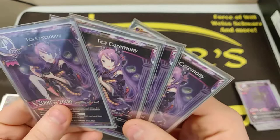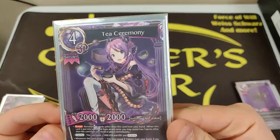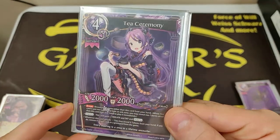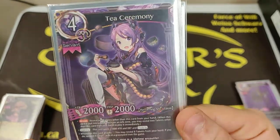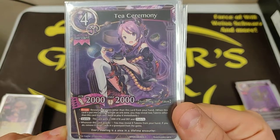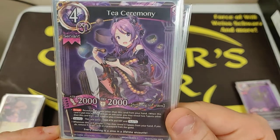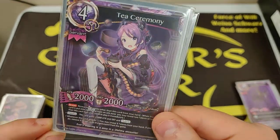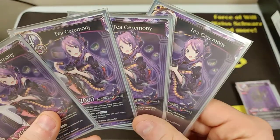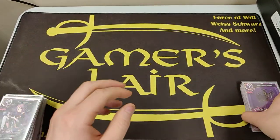Tea Ceremony is a four-of. Most of the creature cards in the deck are four-ofs. The biggest reason Tea Ceremony is a four-of is because it's a break — we don't have a whole lot of those, and it's really important to have breaks so you don't get bodied by aggro. But also because it actually gets rid of creatures in the grave: you reveal X amount of talents and remove that many from your opponent's grave. It basically destroys the DC team mechanic — it's easily the best way to remove things from your opponent's grave in the game, and you pick every card that gets removed. Absolutely amazing.